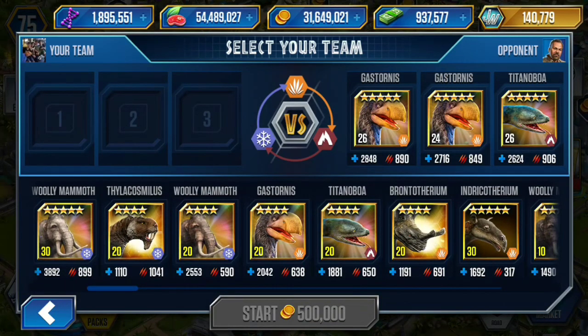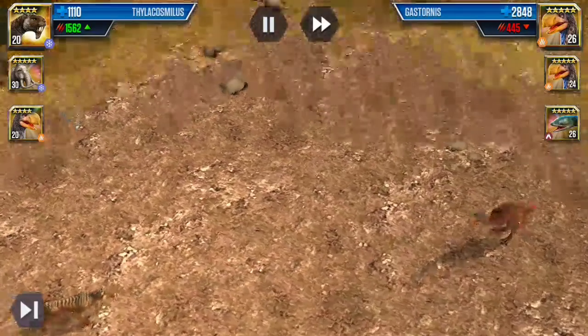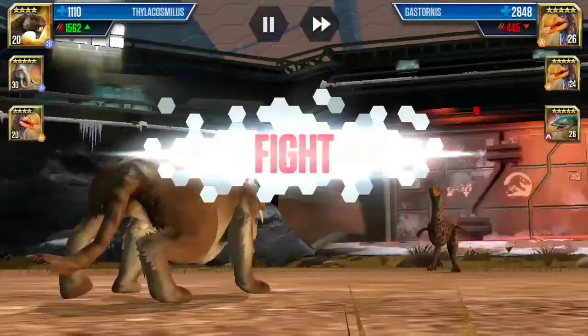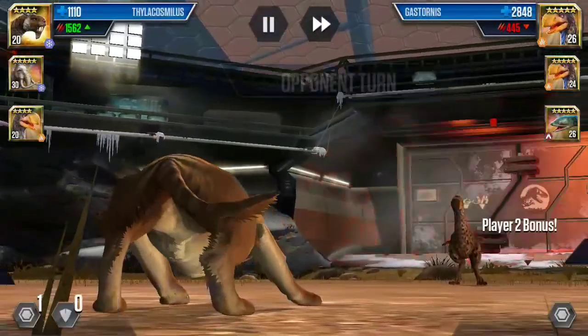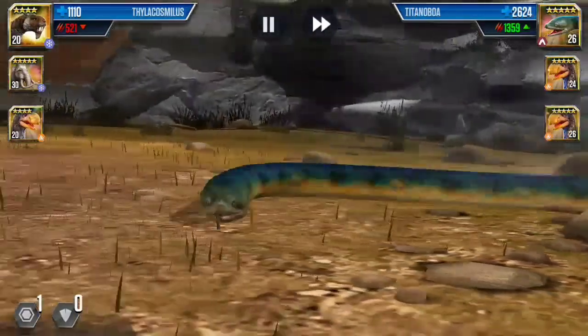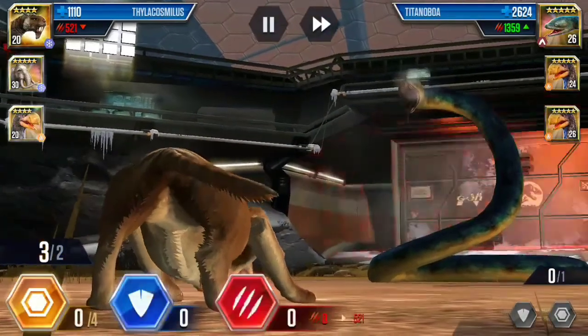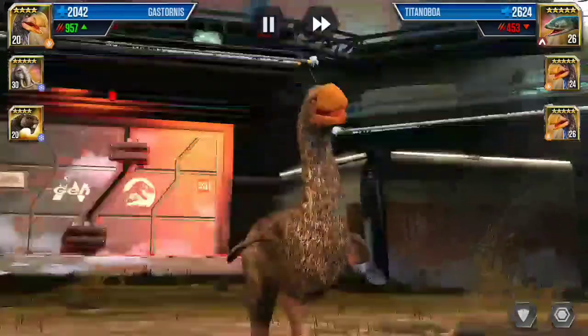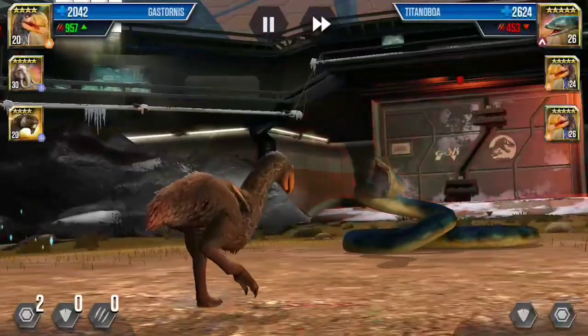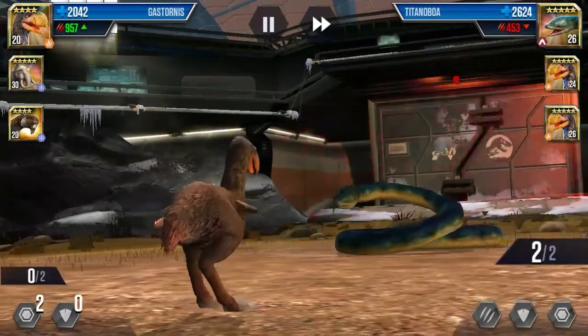So let's go with Calacosmilus, Woollymammoth, and Gastonis to start off. Let's go for the reserve as usual. I think it will swap into Titanoboa — the Titanoboa does have enough attack to take me out in just one strike. So he didn't go for it. I'll bring in Gastonis for 2 reserve there. I think he will bring back Gastonis as well — let's see what he does.